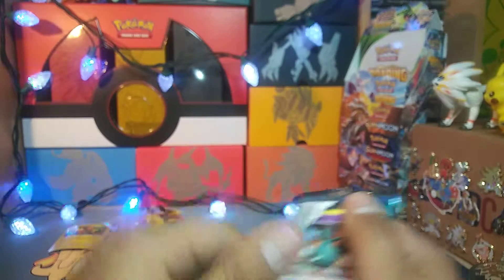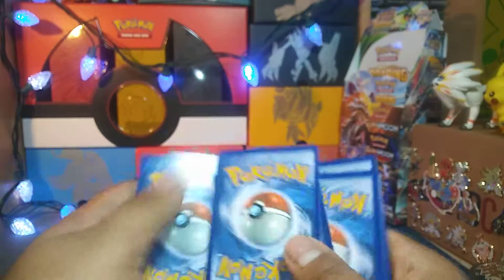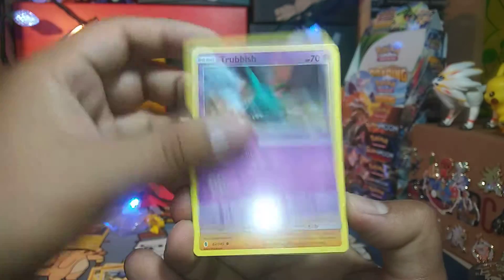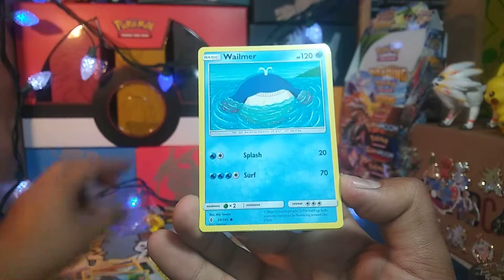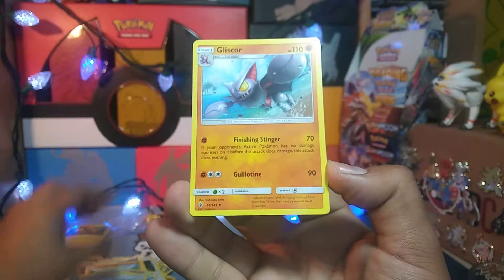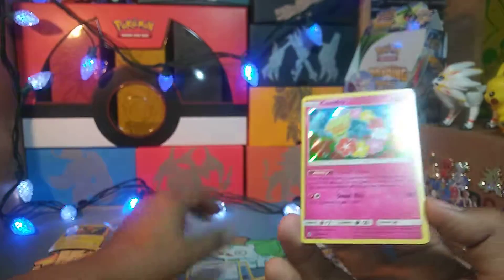And on to Guardians Rising. Have another Lightning Energy. This pack has a Trubbish, a Machop, a Rockruff, Beldum, a Wailmer, a Kommo-o, a Brooklet Hill, Gliscor, an Alolan Sandshrew Reverse, and a Comfey Holo.